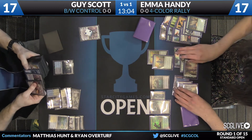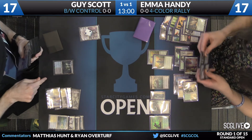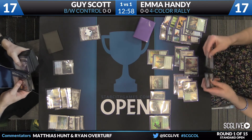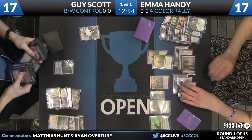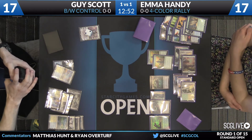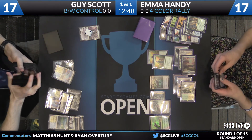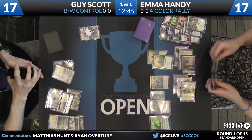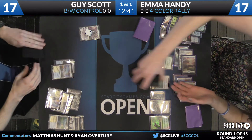Would you say that Guy is in the danger zone? I think that could be said. If you look at the number of scrys she has set up — eight scrys. Eight's still a lot, and it's going to tap Guy out if he goes for the sweeper. And their graveyard — there's no Zulaport Cutthroat in it yet, but Rally looks like something I don't want my opponent to do right now. Then you get a lot of draws off of the Visionaries, a bunch more scrys.